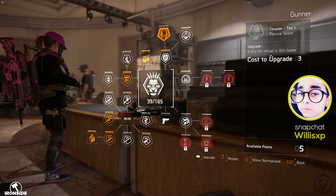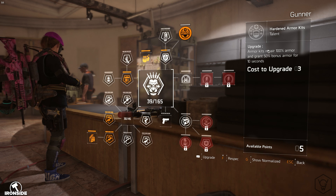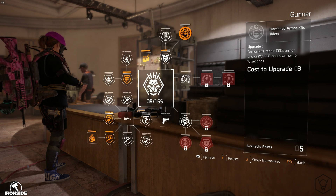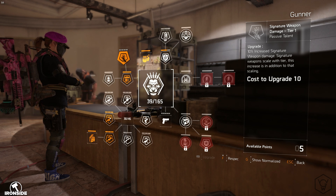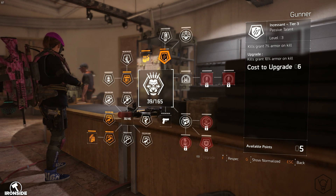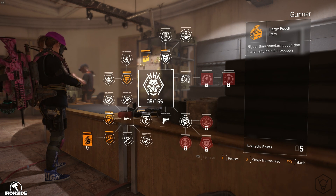Another cool thing: every fifth reload is 50% faster. And the main thing is the hardened armor kits — this is actually crazy. Armor kits repair 100% armor and grant 50% bonus armor for 10 seconds. By itself, use this subclass — it's crazy. I haven't maxed mine out yet, but I've got all the main things I need for this build: just one away from Incessant, the two weapon upgrades, and obviously the large pouch.